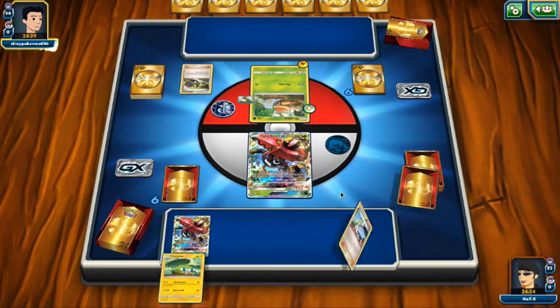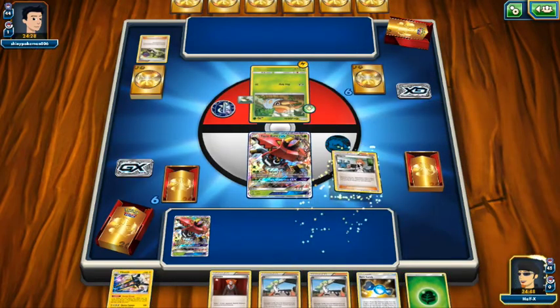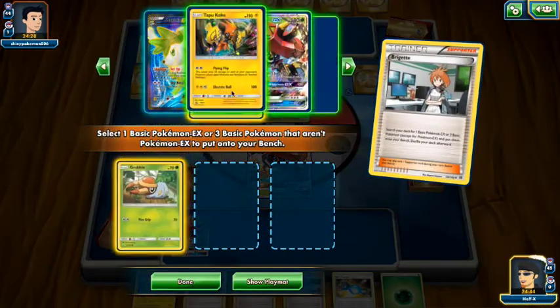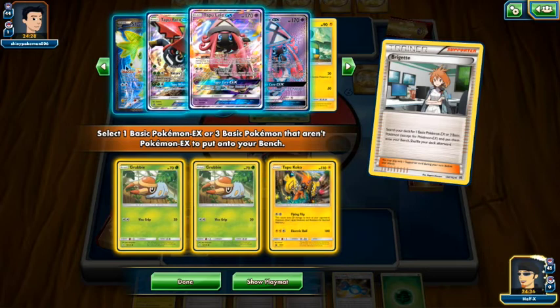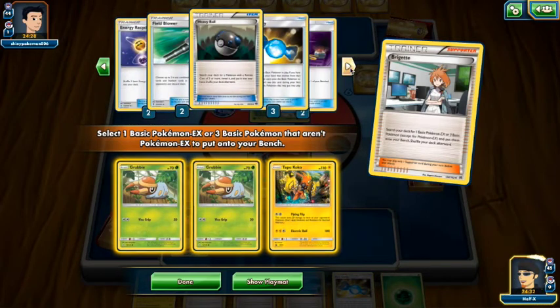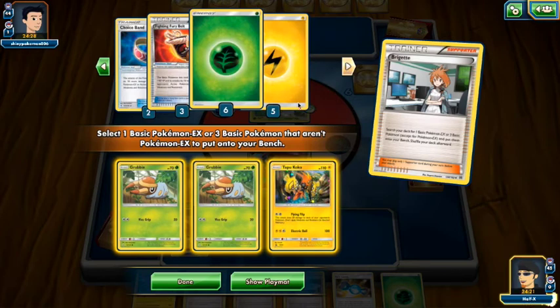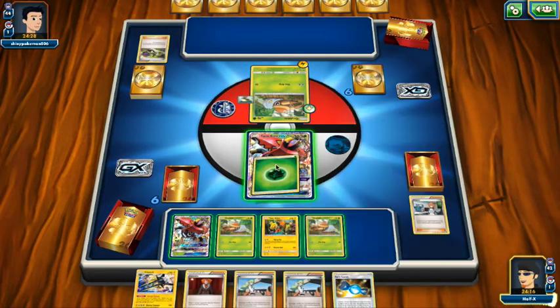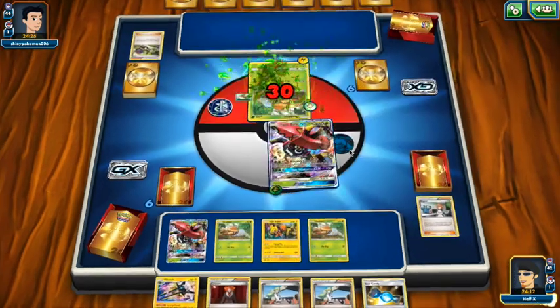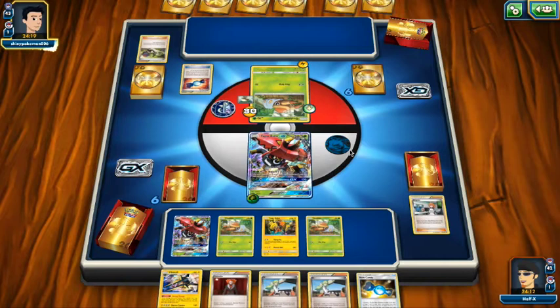We get into a Brigette, Rare Candy — if we don't get N'd again we're doing very well. We've got two Grubbins, another Bulu, a Koko for free retreat, two Leles, Shaymin, Charjabug — a Vikavolt is there. We've got two Ultra Ball, one Lysandre prized, one Grubbin prized, one Grass Energy prized. Our first turn was very, very good, so we're going to attach and attack for 30.